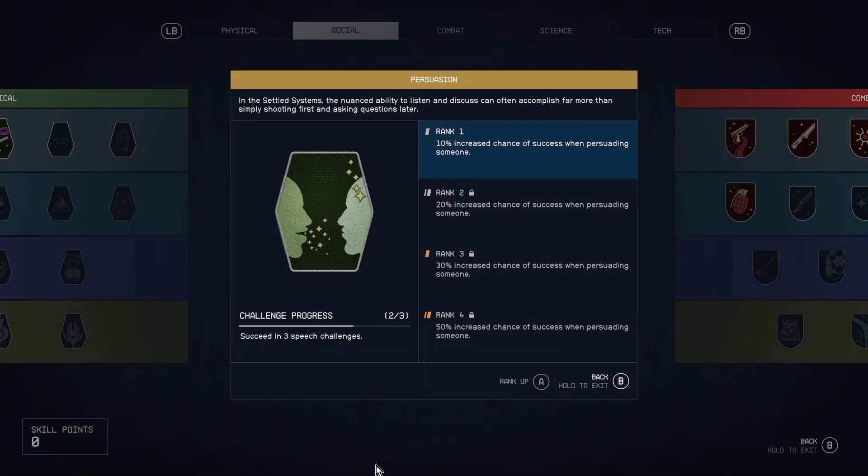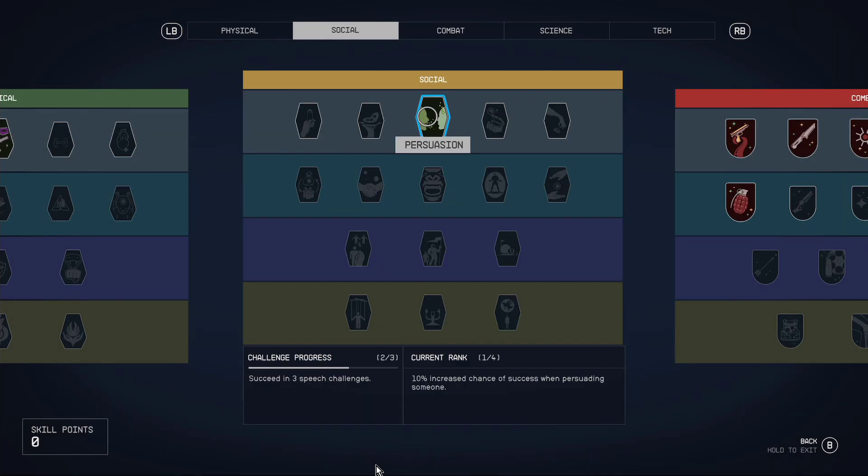Persuasion - I've chosen to go down this path a little bit, mainly because talking to characters and NPCs in Starfield, as with any Bethesda game, if you can get them to do what you want without having to fight or pay them money, that's really good. The trick with this is also to take one of the medicines or drugs that makes you more persuasive before you jump in, so you can sway people to give you what you want without having to pay them money or fight them.